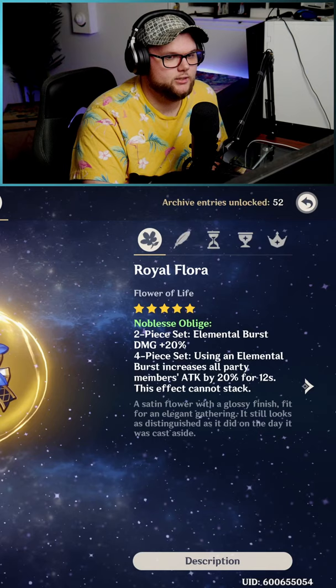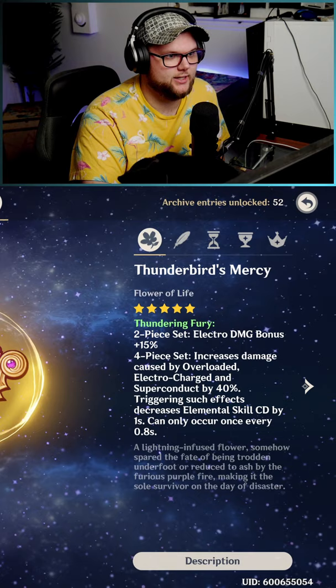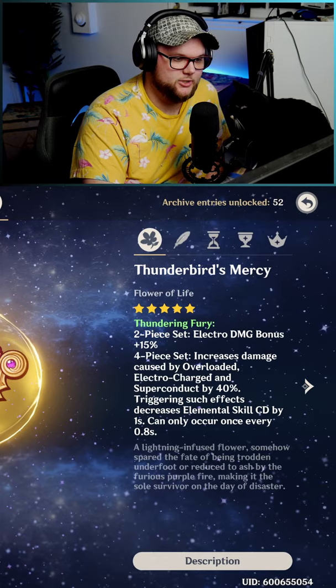In terms of artifacts, a four-piece of the Noble Sublige would probably be my top choice. A two-piece of the Thundering Fury set plus a two-piece of the Gambler set will actually help you do a lot of extra damage with her Elemental Skill. Or a two-piece of Thundering Fury and a two-piece of Noble Sublige will help you do a ton of damage with her Burst.